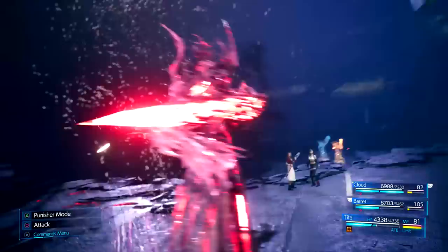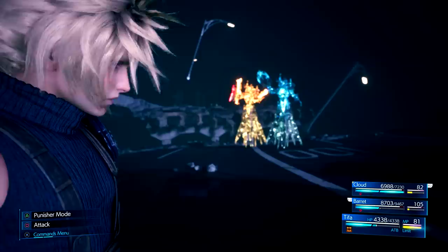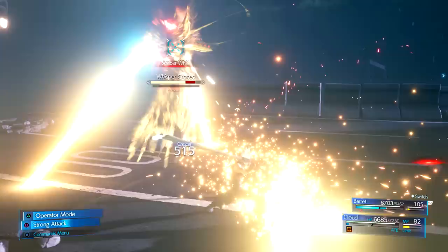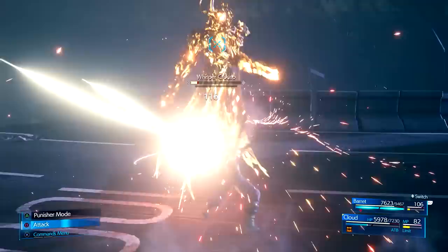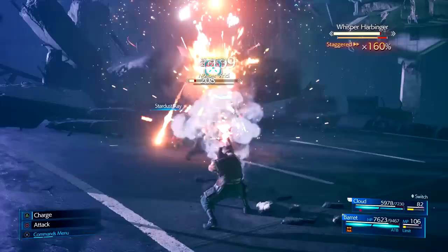After a long cutscene we will now be controlling Cloud and Barret as Tifa and Aerith are separated from us. Cloud should have two ATB bars again for this segment and we'll want to start off these fights with Counter Stance — this way we can protect Cloud and deal back tons of damage. Counter Stance and Triple Slash are your best friends here to get them to half health ASAP. Once they're at half health and pressured, you can defeat and stagger them pretty quickly. When both enemies are staggered around the same time, lay on as much damage as possible so you won't have to re-stagger a whisper. Balance and dish out damage between both Barret and Cloud, and use Counter Stance as Cloud any time they attack.